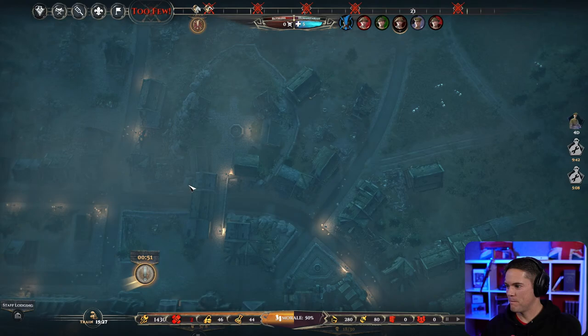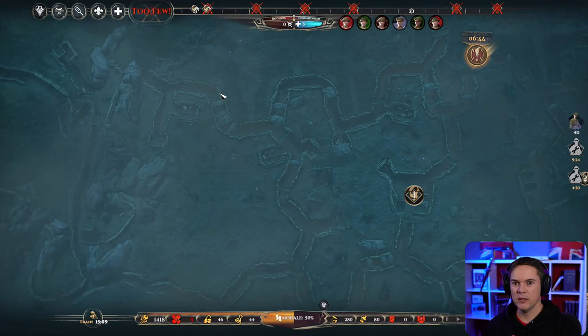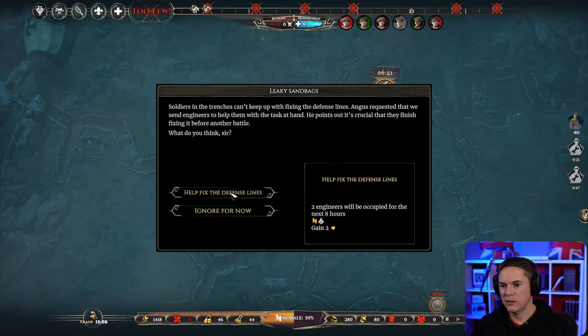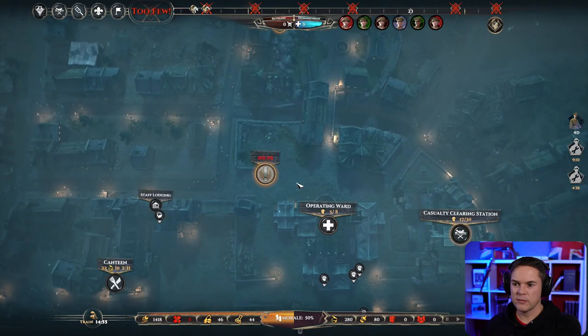Shorter rehab — that's very nice. But there's something up here: soldiers in the trenches can't keep up with fixing the defense lines, Angus requests we send engineers to help — two engineers for eight hours. If I do that then I have zero supplies. Oh my god, this is brutal. That mission's passed — there's no way we're doing that. The casualty clearing station is going mad.